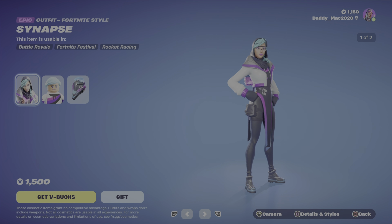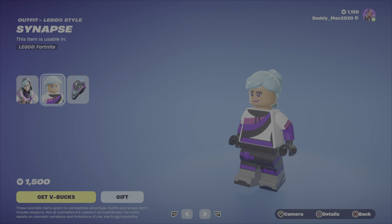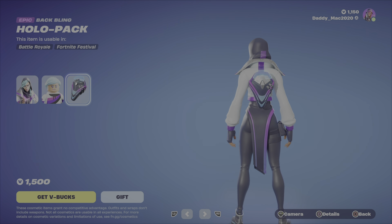Next up is Synapse. Synapse has two different outfit styles and she looks pretty good — I like this outfit. I just wish it was more like 1200 V-Bucks. The Lego style is nothing special, but the back bling is nice — the Hollow Pack back bling — at 1500.